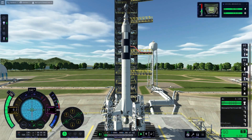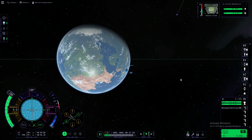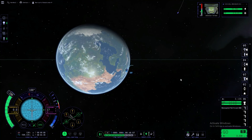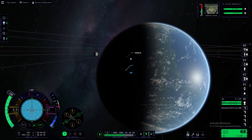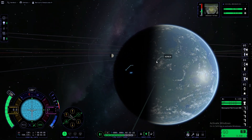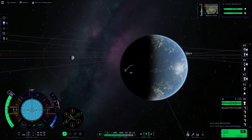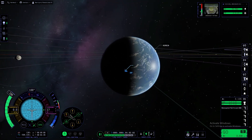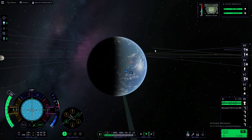Hello there. Tonight I decided to make a KSP Redstone Mercury rocket. What I took was a lot of stock parts and I made the capsule and the rocket just out of some easy techniques in the VAB.